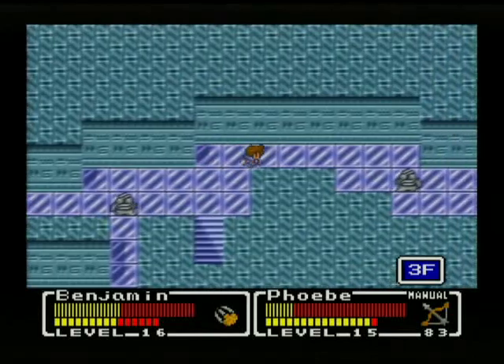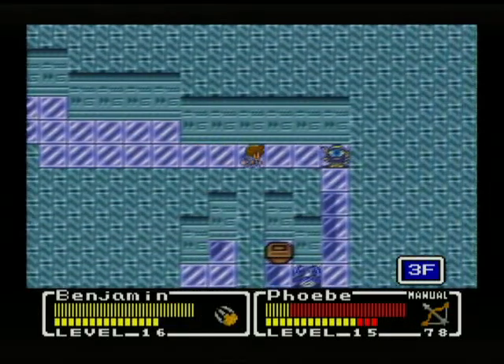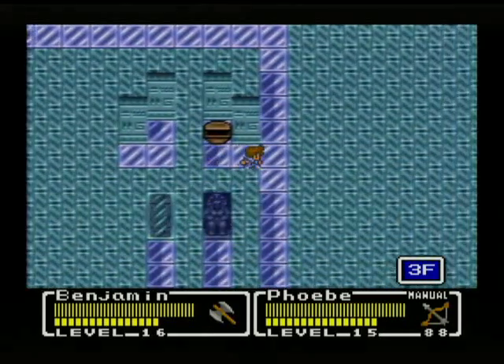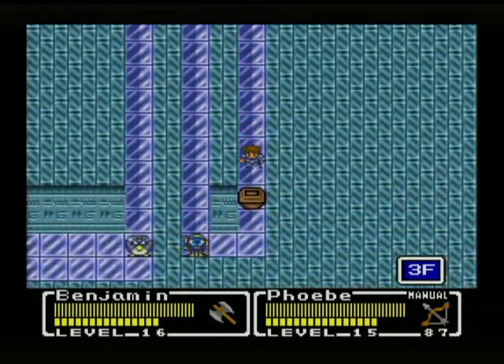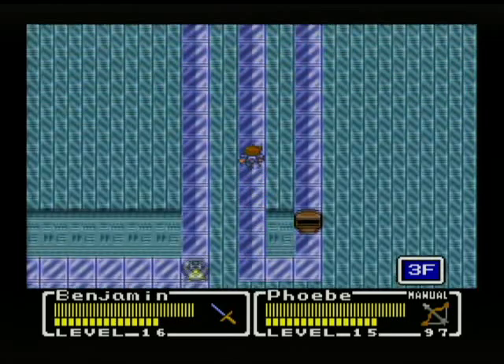Up to the third floor — bunches of new enemies, exciting stuff here. More arrows, more Freezer Crabs, more Gatherers, more arrows. She's up to 97.